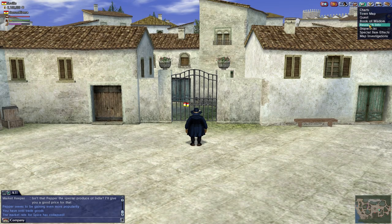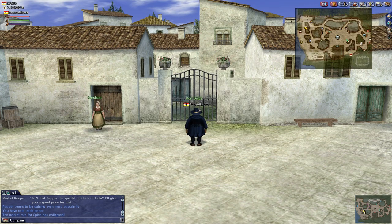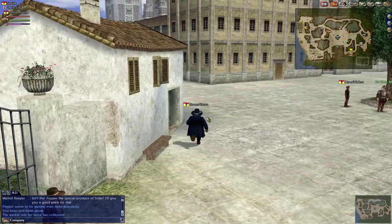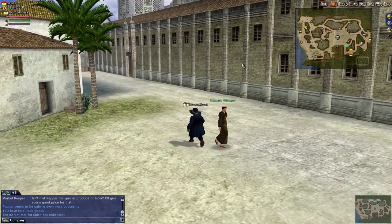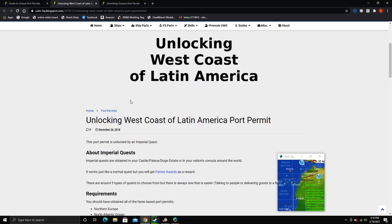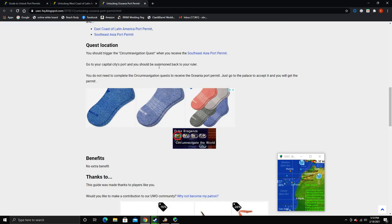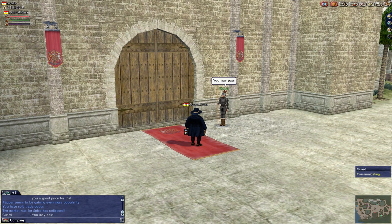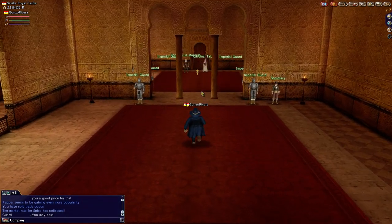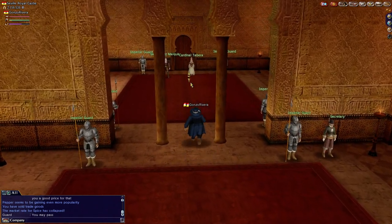We're just going to make sure. Make sure that I don't need to go to the Royal Castle, but we're going to go anyways. Oceania Port — you should trigger this record when you receive the Southeast Asia Permit. Go to your capital city's port and you should be summoned back to your ruler. Should be — that's the question. We're going to go talk to Cardinal Tibera. Don't make me a liar.